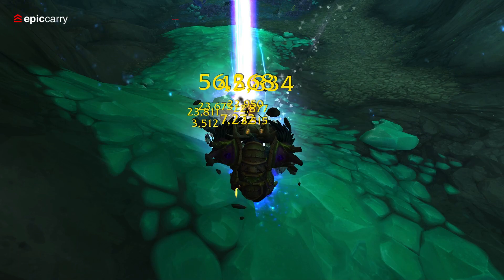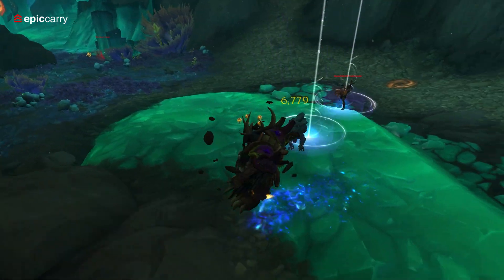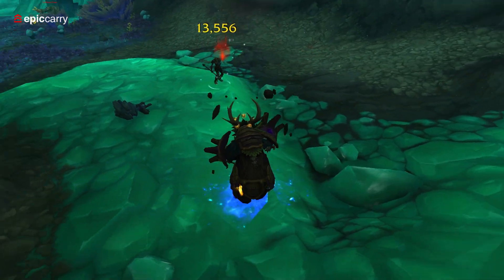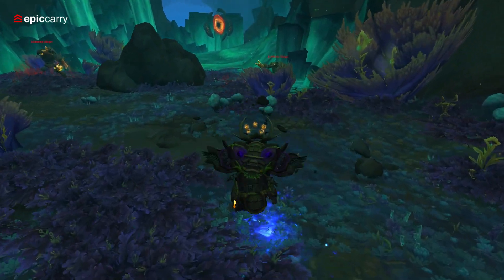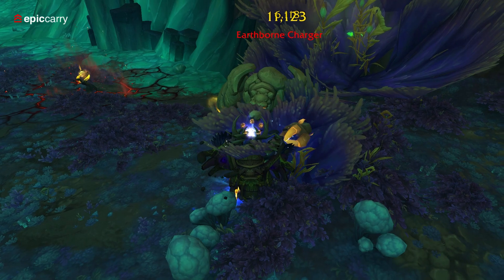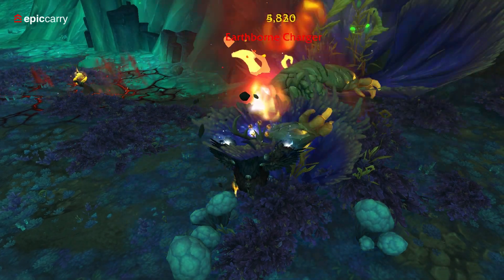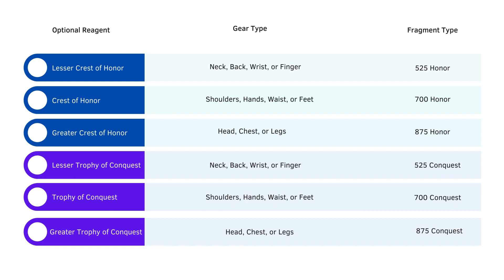Crafting professions can create powerful gear and optional reagents to improve crafted items. Utilize these professions to create or enhance crafted gear that might be difficult to obtain through other activities. The new upgrade system for crafted PvP gear offers a great way to acquire gear. Engage in rated and skirmish arenas, RBG, and battlegrounds for unique PvP gear options. Dragonflight Season 2 PvP content provides Honor and Conquest PvP gear with unique stat combinations and set bonuses that can complement PvE gear.